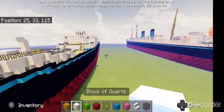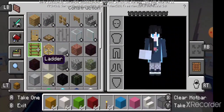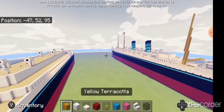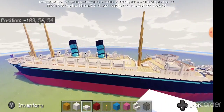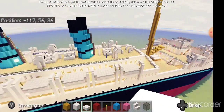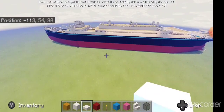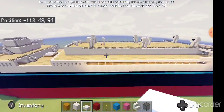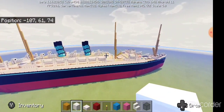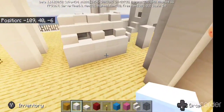First, we're going to build some skylights. I'll get some quartz slabs — not wooden slabs, you dipshit. We are going to build five skylights and whatever the hell that other thing is. I think it's like a compass platform or something. The first skylight is five wide and five long.